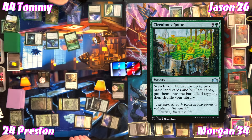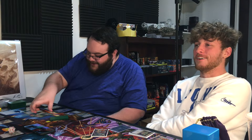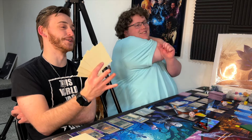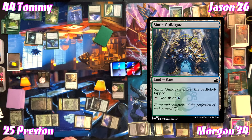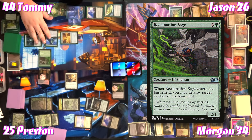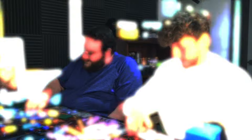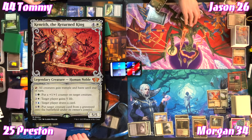Preston's permanents are all two or less. For three, Far Wanderings — search for a basic and put it on the battlefield tapped and shuffle. For four, Circuitous Route — finding more lands. Jason wants to kill Tommy first not because he's necessarily ready but because he's feeding into Preston. Jason searches for his Simic Guildgate. For two and a green, Reclamation Sage enters to blow up Vat of Rebirth.